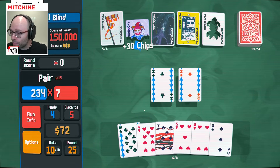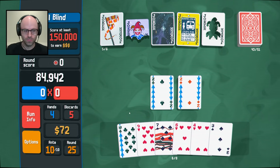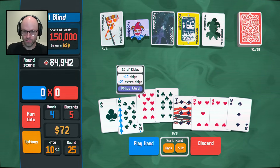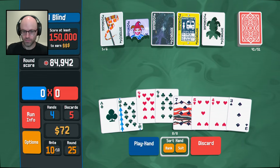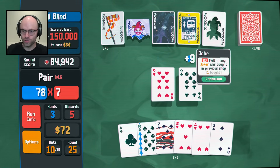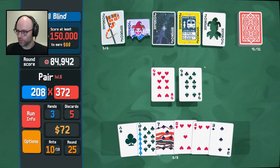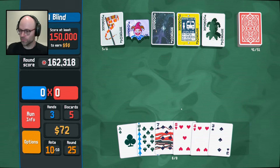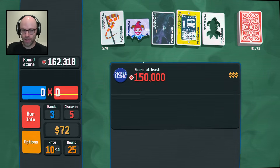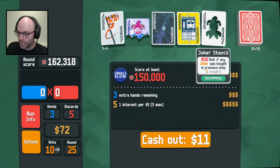It's 157 already - holy cow. 84,000 points. How about a nine and a nine? If he bought more jokers he'd be fine. Times three mult if any joker was bought in the previous shop - it doesn't say per joker. You can buy more than one - I could buy a lot. But does it have a stacking effect? Then it should say for each joker - it should say times three for each joker.